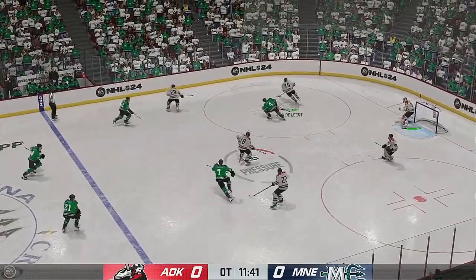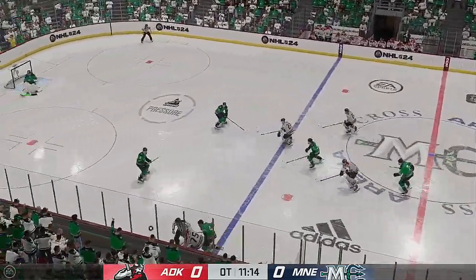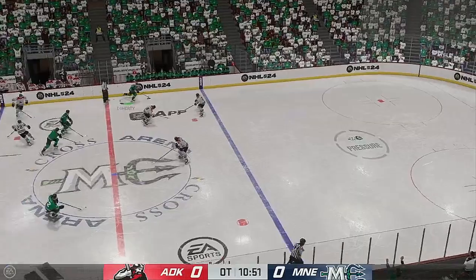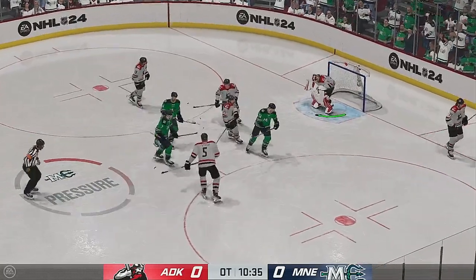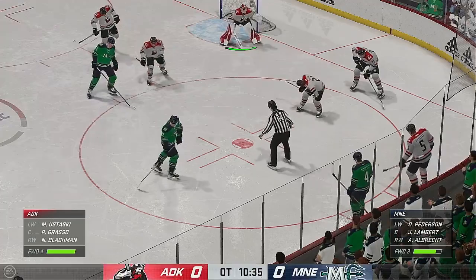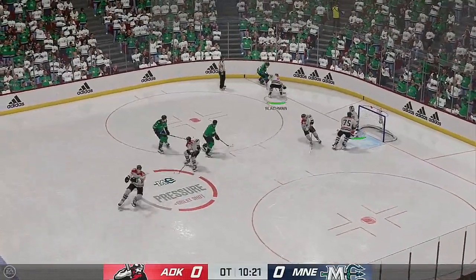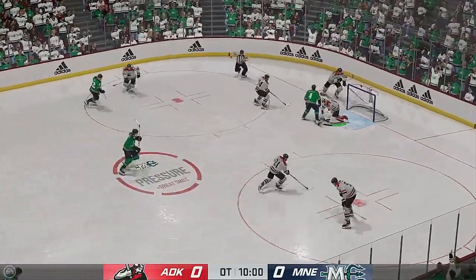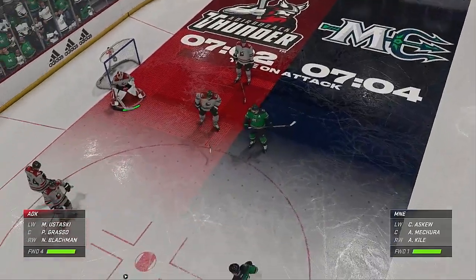Puck loose in the neutral zone — Adirondacks gain possession. They try to maintain possession inside the defensive zone. Here they come up along the wing — they'll just dump it in and go for a line change. Already's got the puck in his own zone. Shot — and he comes up with the glove save. A lot on the line in this offensive zone face-off. Mains won the draw — takes a shot — he got a piece of it to keep it out. Brodeur's got great rebound control and just pushes that away. A big draw looming in the offensive zone.